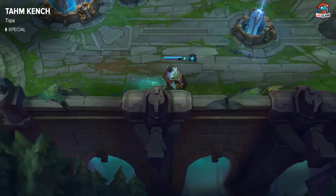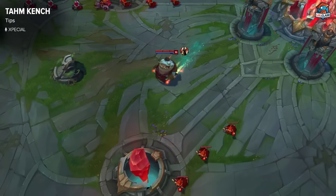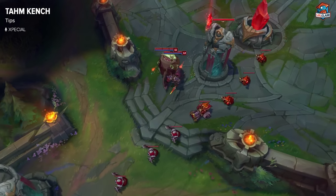Tahm Kench's W can be used to go into lane or just get anywhere faster. You can eat your ADC and run back to lane faster than you would normally.